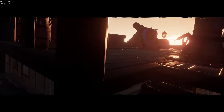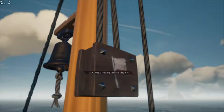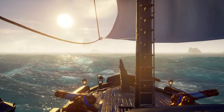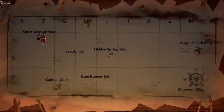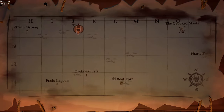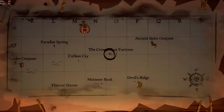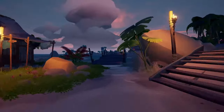For the eastward variation, it is best to spawn at Sanctuary Outpost. Activate your Reaper's Mark followed by the voyage. You'll then travel to these four forts in exact order: Chapter one, Kewlhall Fort; Chapter two, Hidden Spring Keep; Chapter three, Old Boot Fort; and the final chapter, Crow's Nest Fortress. Hand in supplies at Ancient Spire Outpost. You can complete this in 12 to 20 minutes if you're speedrunning.